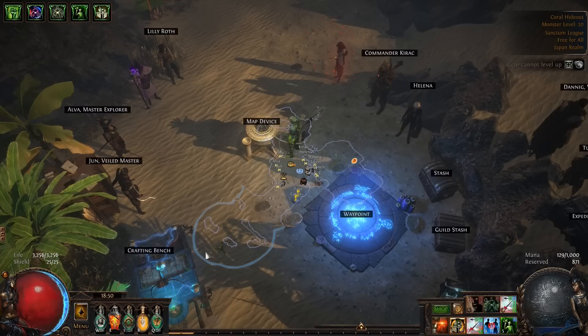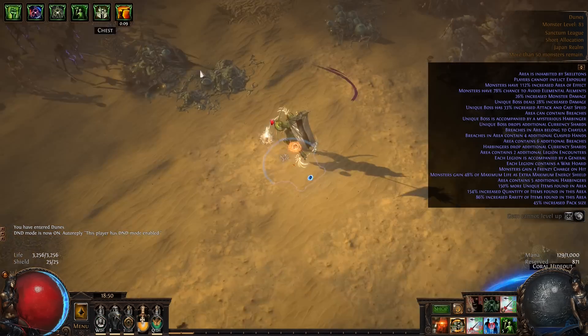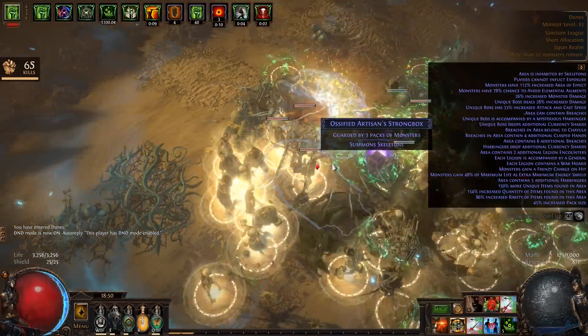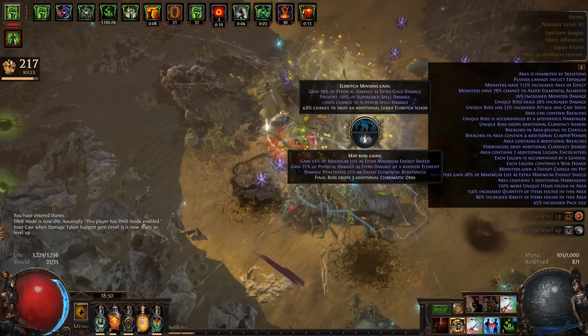Welcome back to the channel everyone. This is Snoo coming to you with a brand new League Start build guide for upcoming Patch 3.21 Crucible League, featuring Poison Tornado Shot with Xurfi's Heart on the Pathfinder Ascendancy, which just underwent some exciting changes that happen to be quite favorable for the build you're about to see.